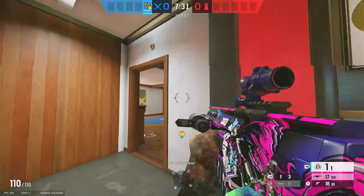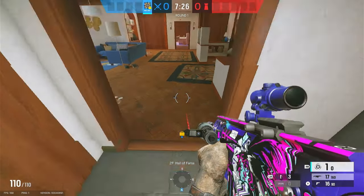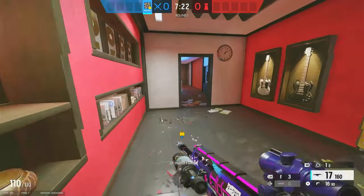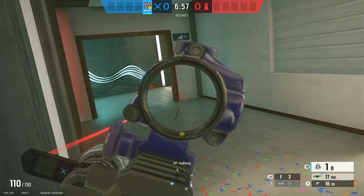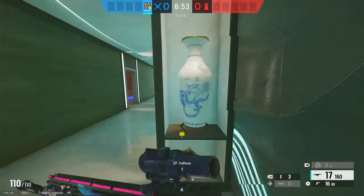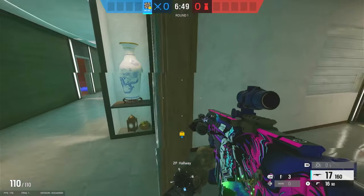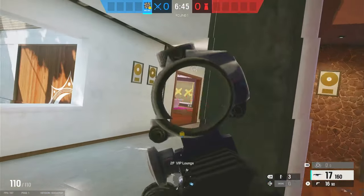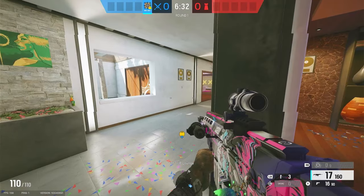Throw the second air jab right on the split that goes into theater — this gives you a second layer of protection if anyone is trying to push you. Your third and final air jab will go right here on the hallway. This is just in case there are any players in this hallway trying to come and flank you guys — at least you have an air jab there. Your main job is going to be to take control of bar and billiards.